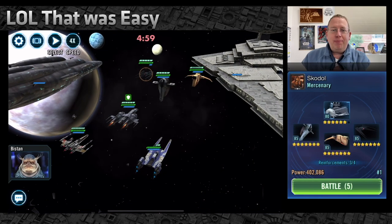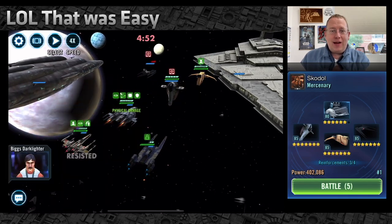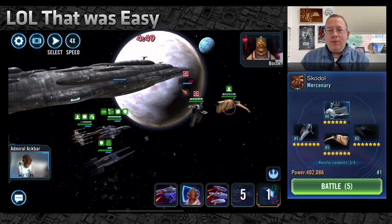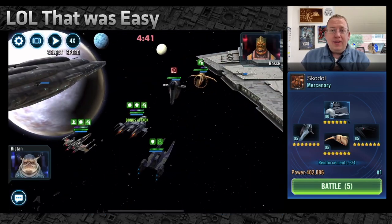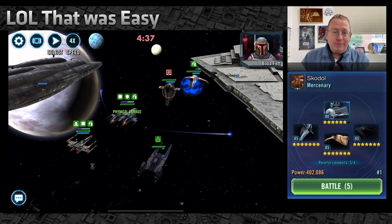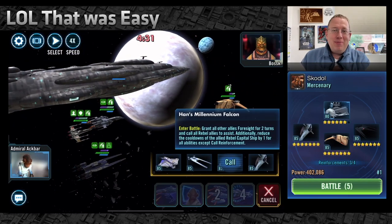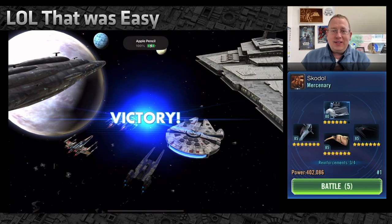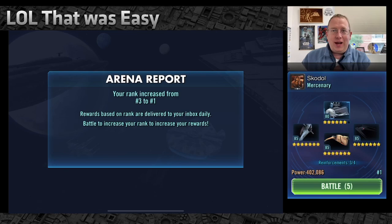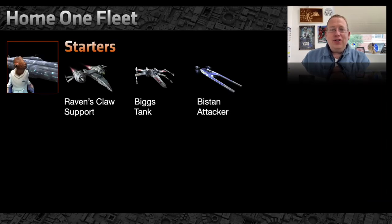Here's a recent example: Raven's Claw, Biggs, and Bistan. Bistan says Target Lock, Biggs gets a basic with another Target Lock out there, we get a double-tap from the Raven's Claw, and we AoE — killing off Kylo Ren who only got one turn. We dodge all of Tarkin's AoEs because the whole team had Foresight. We strip off all that turn meter, double-tap kill Boba Fett, then call in the Falcon which calls everyone to assist and we win. When the Falcon comes in it gives everyone Foresight — everyone bypasses Taunt — and when those Foresights dispel they all gain Offense Up.